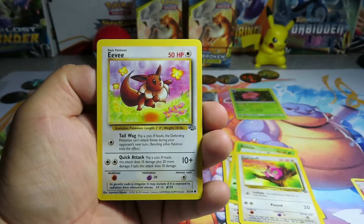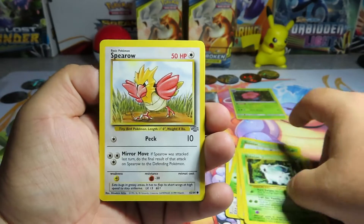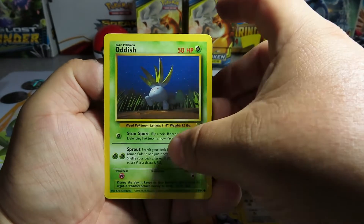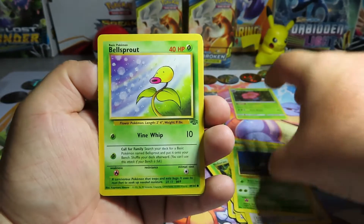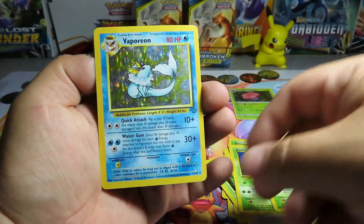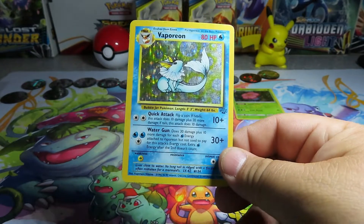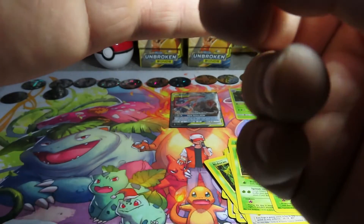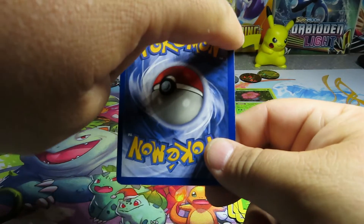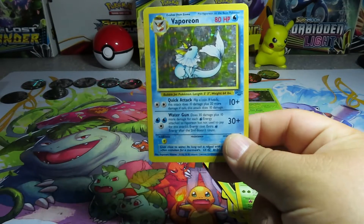A Jigglypuff, an Eevee, a Nidoran, a Spearow, an Oddish, a Bellsprout - and a Vaporeon, a holographic Vaporeon! That is a beautiful card. We got some whitening on the back right up top, but that is a very nice card.